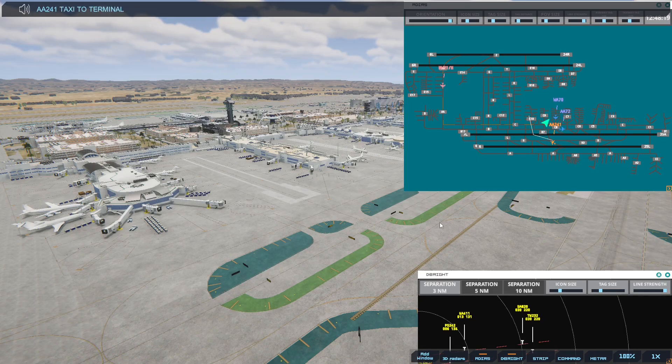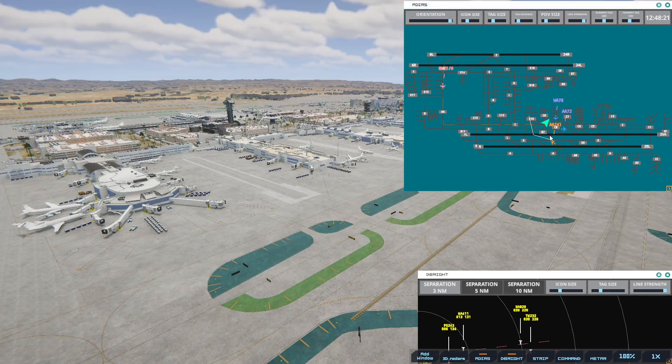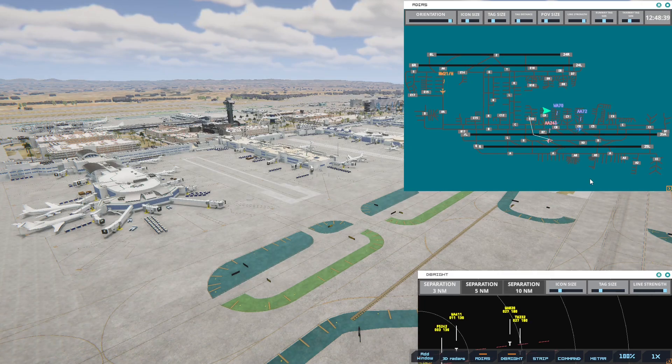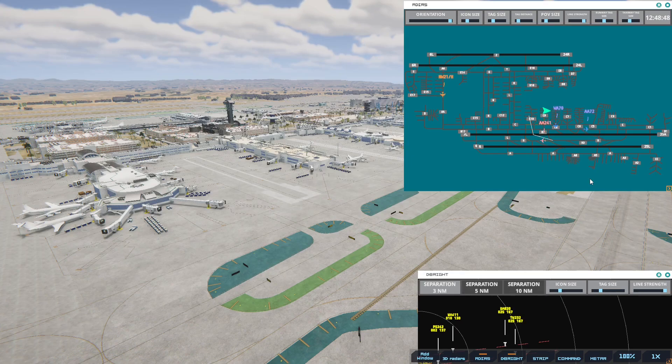American 241, taxi to terminal, cross runway 7 left. I'll just let him go right away, so I can try to keep things clear in case it gets busy. We have no strips for any take-offs at this point — so I'm assuming at 1250 we have nothing. 1255 might still show up. And anything that shows up for 1 o'clock, we're just going to tell to stand by in case we get a big rush to land.